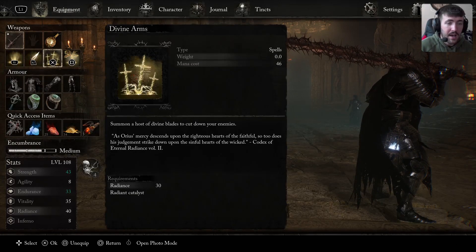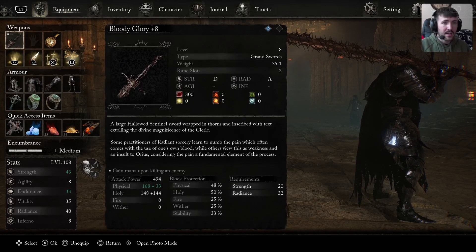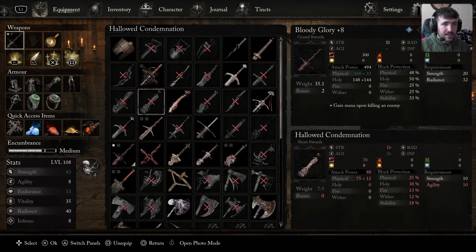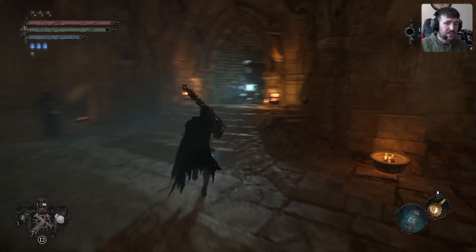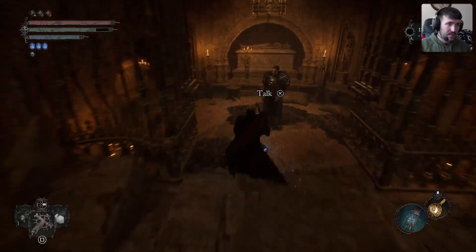I upgraded my catalyst — it's plus six now. I have a new spell called Divine Arms, which you'll recognize from one of our boss fights. Other than that, I ended up not upgrading the Bloody Glory, though I want to get a good secondary weapon going. I'm thinking the Sword of Skin and Tooth is going to be the winner — I already have it at plus seven. If at any point the Bloody Glory isn't doing the damage we need, we'll swap it out for the Sword of Skin and Tooth.